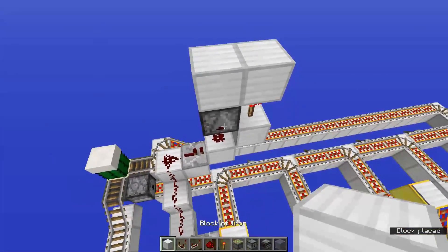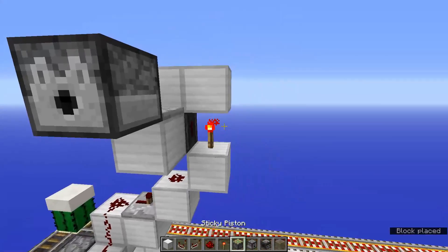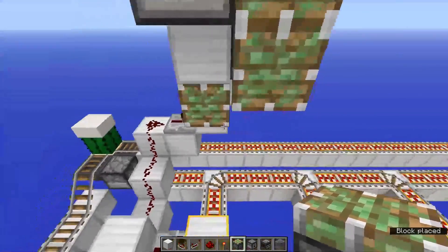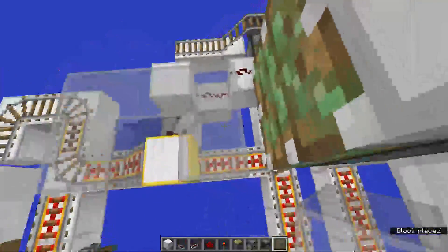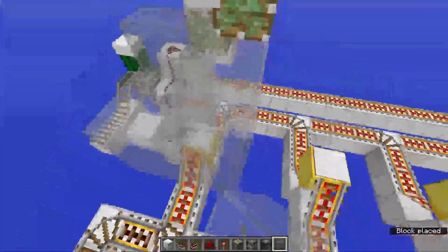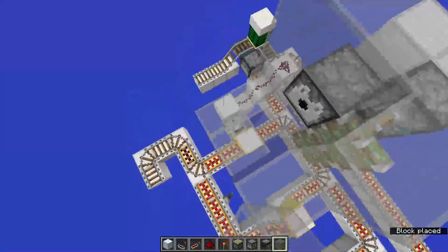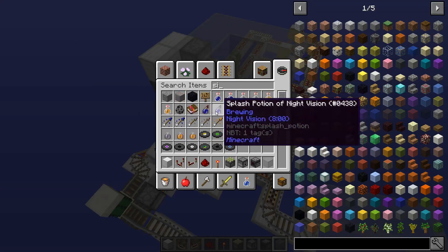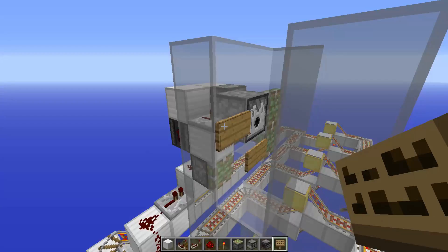Put a block on top, a repeater on one tick facing into a dispenser, and place sticky pistons - one here, one there, and one next to that redstone dust. Then grab your glass and make a little circle, extend it up all the way, place it around the dispenser and above, then finish it off. Leave the gap open here because this is where the villagers are gonna come in. Grab a sign and place a sign beneath the dispenser and in front of it on the left.